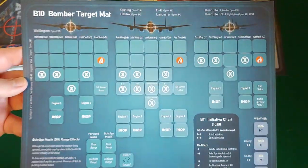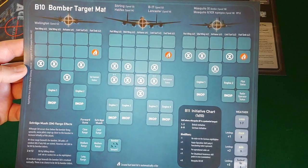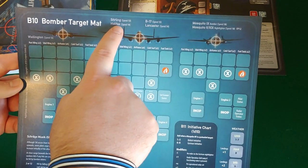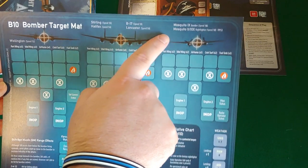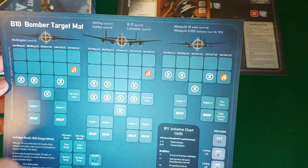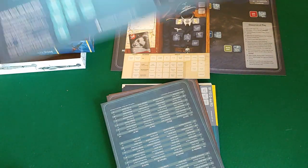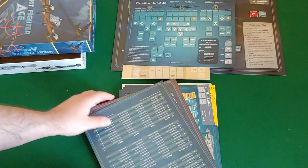The bomber target mat. So we're going after the bombers. You can see it's got some listed on there: the Wellington, the Stirling, Halifax, Lancaster, the B-17, Mosquito - two different types of Mosquito, bomber and then the night fighter version. So we'll have the operations map, the pilot and crew status, and the bomber target mat all laid out.